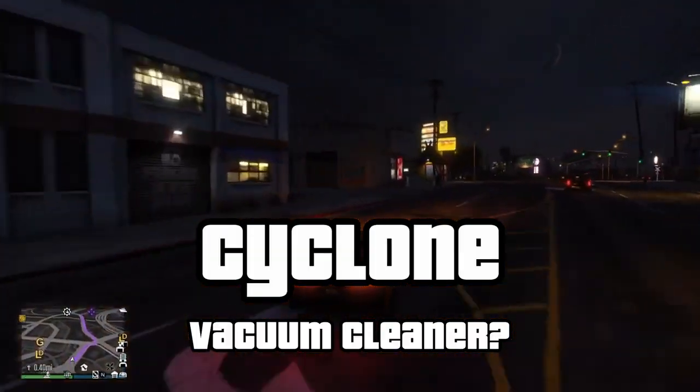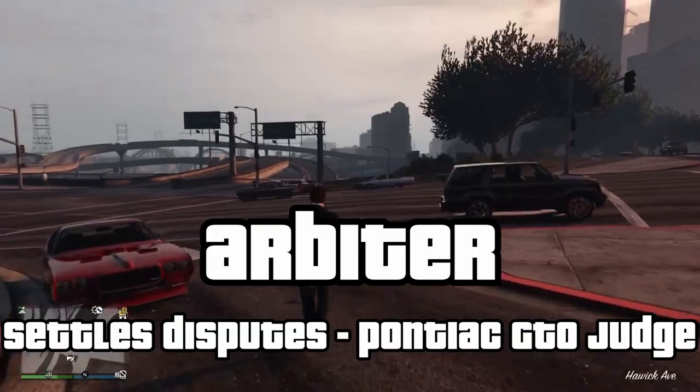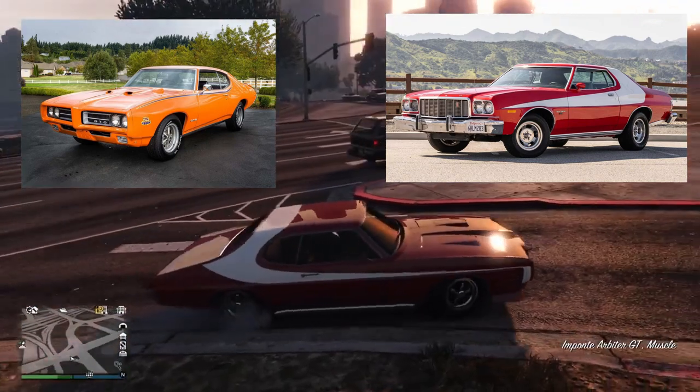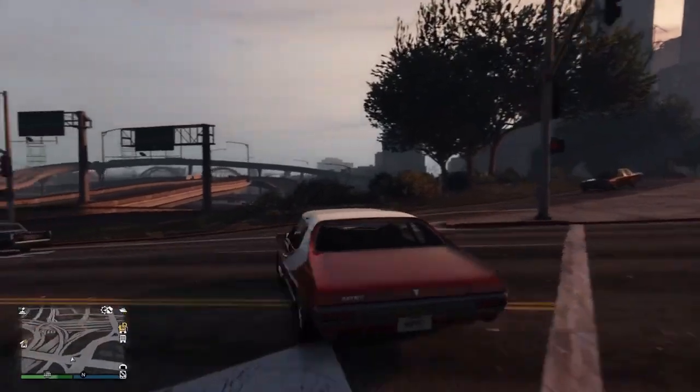Now on to the Cyclone. Is this a reference to electric cars being like household appliances? Answers on a postcard. An Arbiter is someone who settles disputes, and in real life this car is a bit of Pontiac GTO with a bit of Ford Torino, both of which have settled a few disputes in their time.